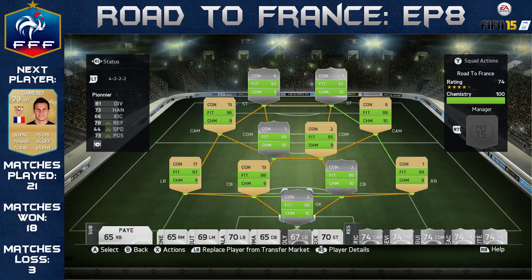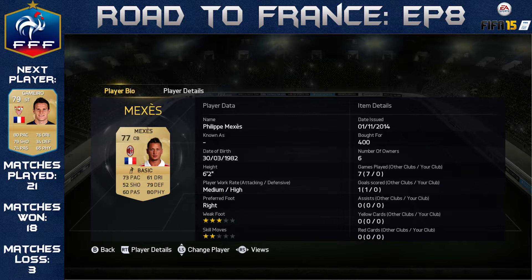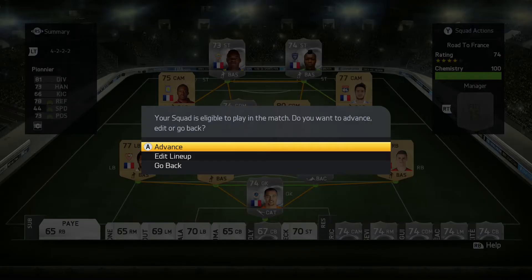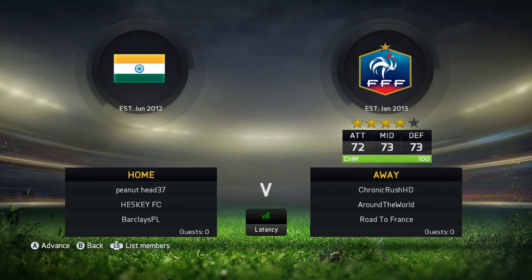Let's get straight into this episode. As you can see, the player we're going for is a gold non-rare Striker Gamera. If you're new to this series, go check out episode 1 — it gives you a rundown of everything, but basically it's a road to gold. Depending on whether we lose or win, we upgrade or downgrade a player. If we lose we downgrade, if we win we upgrade, and we've got to complete a whole gold non-rare team before we can move on to the gold rare players.